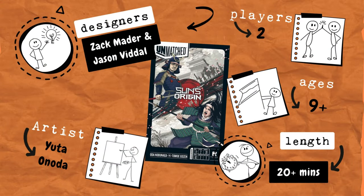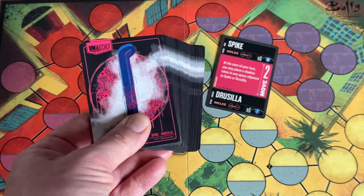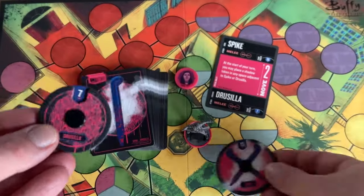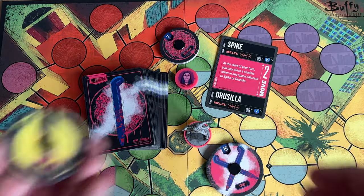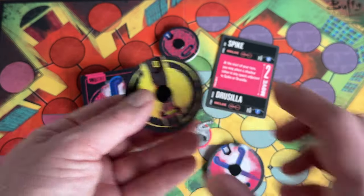Unmatched places players in the shoes of legendary characters from history and fiction, represented by a deck, a hero figure, and sometimes also sidekicks and other various tokens. The goal is to move around the board, attack your foes, and reduce their health to zero to be the last hero standing.